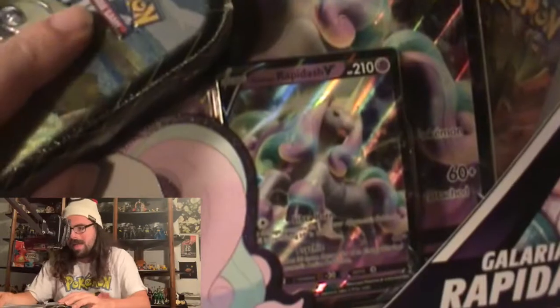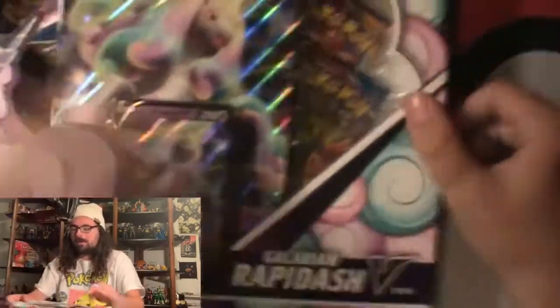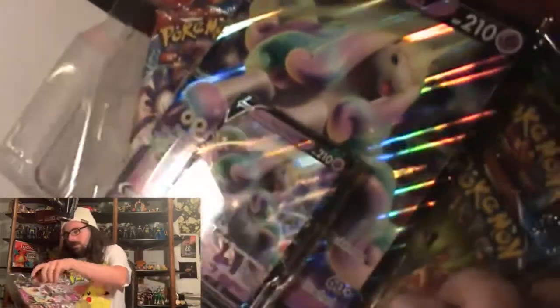We're just going to jump into this. We're going to save the Shining Fates last and open this box here - this Galarian Rapidash box. I'm not going to keep the box - the box is really cool but I'm not going to keep it. So just going to slide it over there and see what the deal is. Set that over there - just the packs. We have two Battle Styles, we have a Rebel Clash and a Darkness Ablaze. And a jumbo over there, just with the code card.